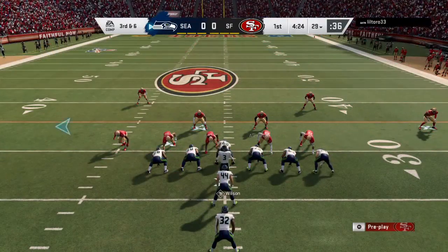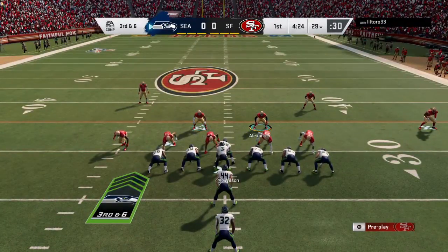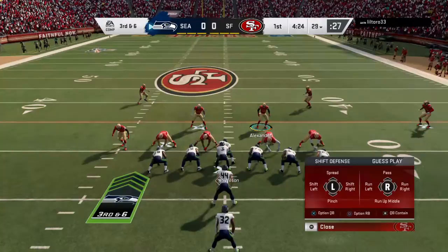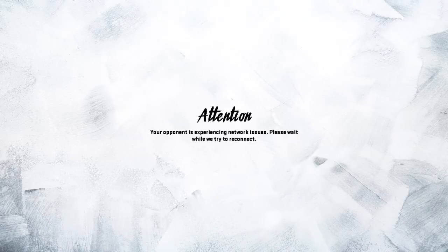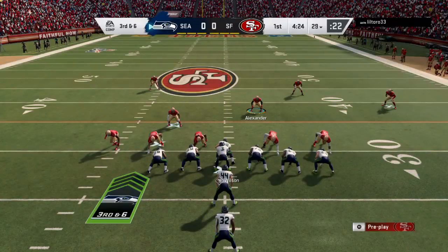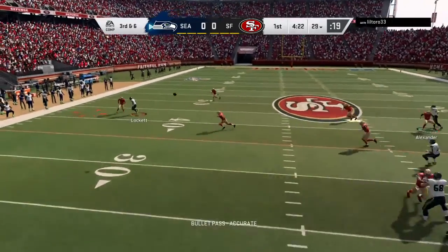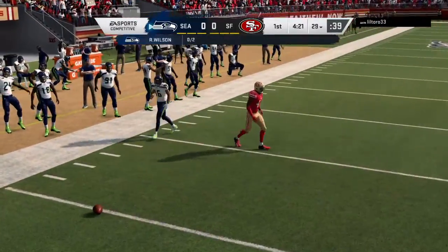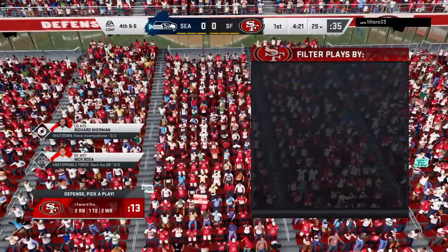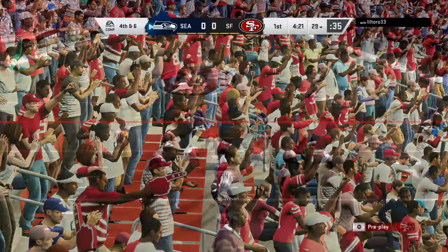They try to throw on second down, but this one is incomplete — this defense looking for an early stop. Third down and six. Wilson goes to throw and that one's going to be knocked away, incomplete. So the defense able to get off the field on third down. It's one of the goals of the game — they've got to be effective on passing downs. It's one of the few things defenses chart: how did we do on third down? That's a nice start for them.